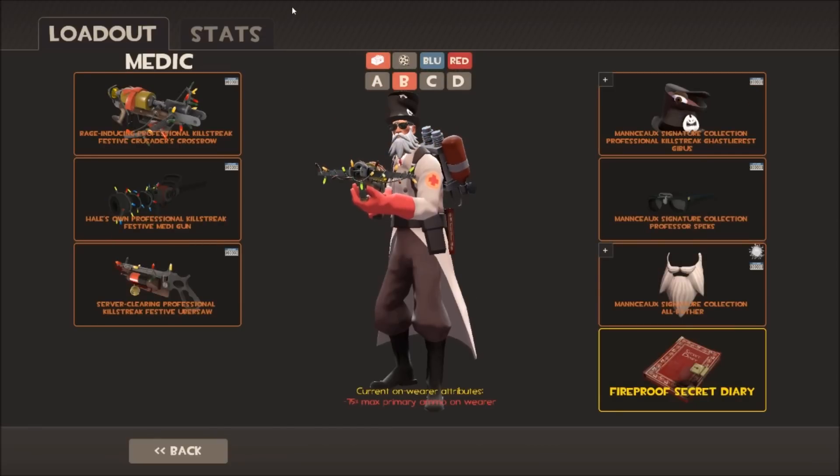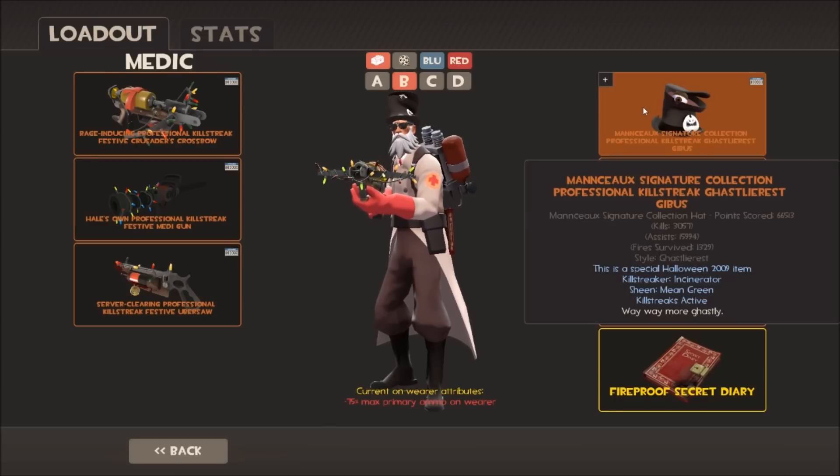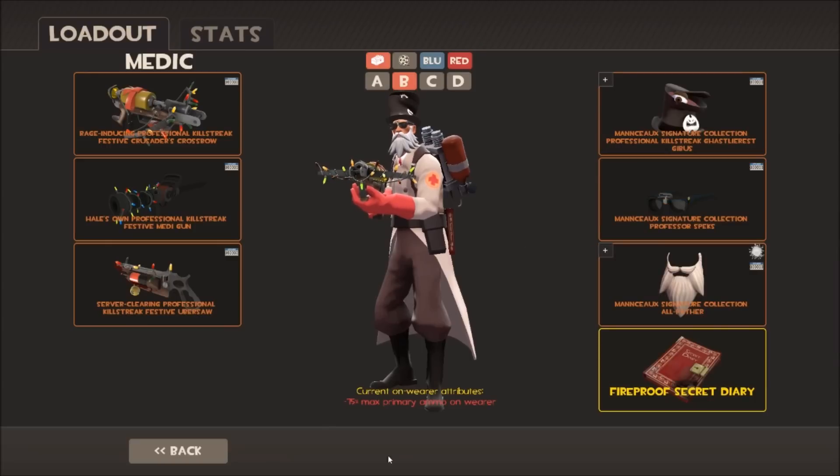My secondary Medic loadout is basically the same cosmetics I use on my Soldier, for when I play competitive - so I don't stand out as much. My teammates noted that I might get headshot more because I stand out like a lighthouse with Sunbeams and fire. So I started wearing more subtle things: my Gibbous and Professor Specs. That's why I've got nearly 16,000 assists but only 3,000 kills - most of the time I'm wearing these on my Medic.